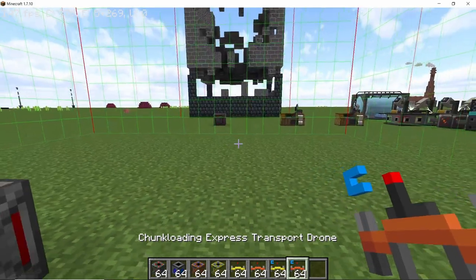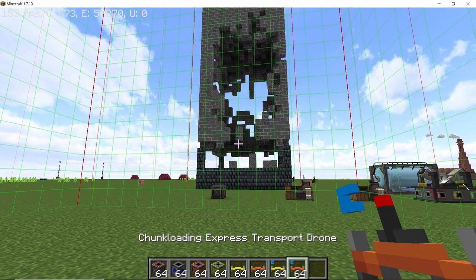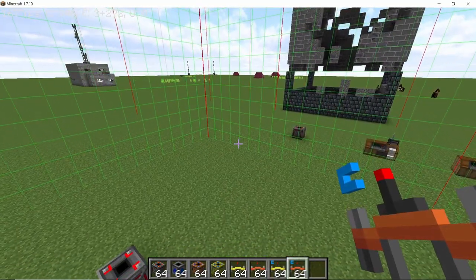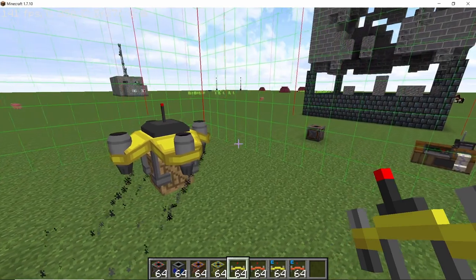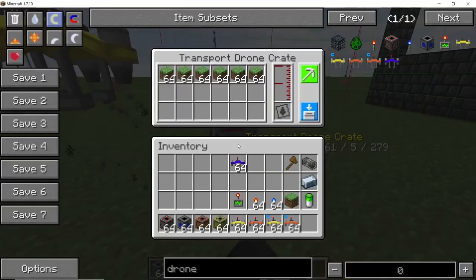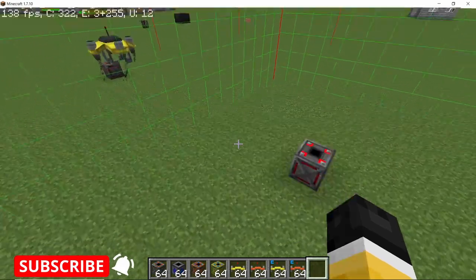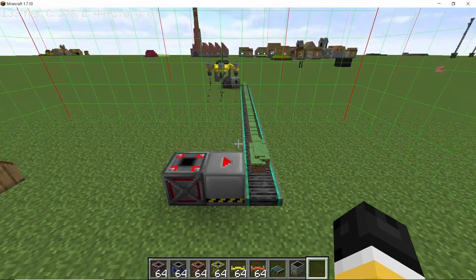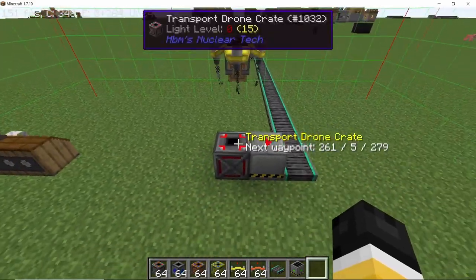Drones come in four variants: the normal transport drone, the express one which is very fast, and chunk-loading variants for both. Chunk-loading variants are important because these drones can travel very far and will need to load chunks, but for short distances the normal one works fine. Shift right click on the grid and the drone will take all the contents of the output grid and deposit them into the input one. The drone will continue this loop indefinitely, working perfectly as long as there is no obstacle in its way, and it can also transfer fluids.